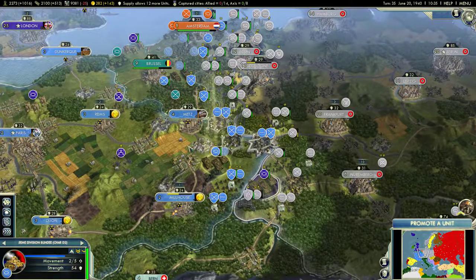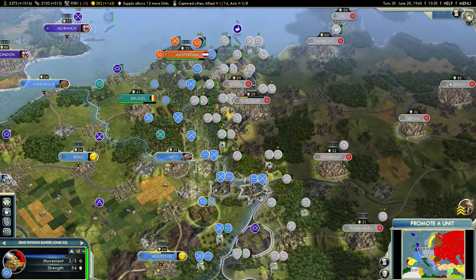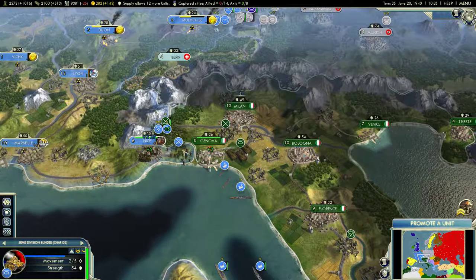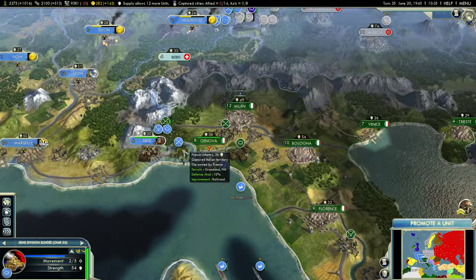Elsewhere in the Maginot it's quiet. We've got these forts not even really under attack anymore as the weight of the German offensive shifts to their right flank, my left. Let's see how we're doing in Northern Italy — let's begin our domination there.